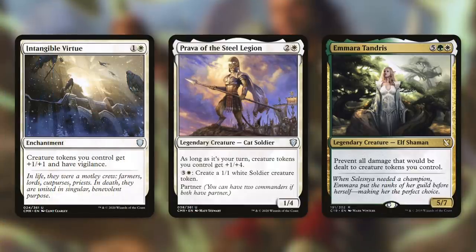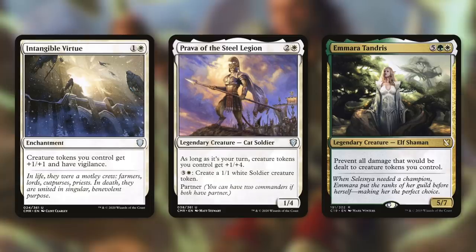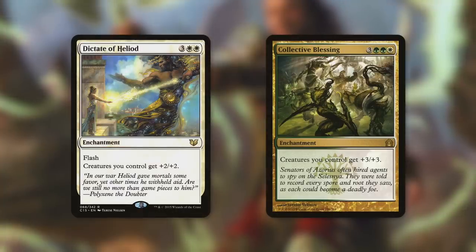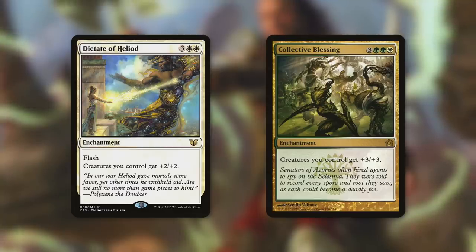To make our tokens even deadlier, we have Intangible Virtue — creature tokens you control get +1/+1 and have Vigilance, buffing all our tokens and helping them stay back for defense. Prava says as long as it's your turn, creature tokens you control get +1/+4, making them incredibly hard to kill when attacking — even our Rhino token becomes a 5/8 when it attacks. Amara Tendris prevents all damage dealt to creature tokens you control, making them essentially invincible in combat and immune to damage-based board wipes. We're also running Dictate of Heliod (flash, +2/+2 to all creatures) and Collective Blessing (+3/+3 to all creatures).